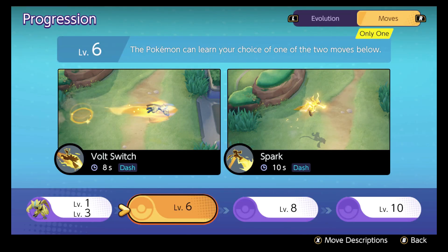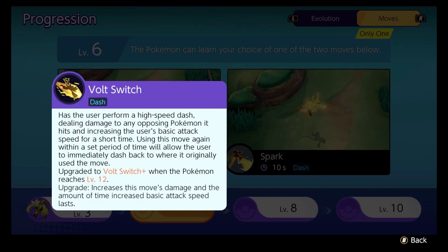At level six, Agility gets switched with one of two moves: either Volt Switch or Spark. Volt Switch has Zeraora perform a high-speed dash, dealing damage to the opposing Pokemon it hits and increasing the user's basic attack speed for a short time. Using this move again within a set period of time will allow you to immediately dash back to where you originally used the move. This is the one I prefer, though I think both are good. When it upgrades at level 12, it increases damage and the basic attack speed increase duration. This move can get you in and out of ultra sticky situations, and it can set up your next attacks. It has a crazy long range — infinite, essentially.